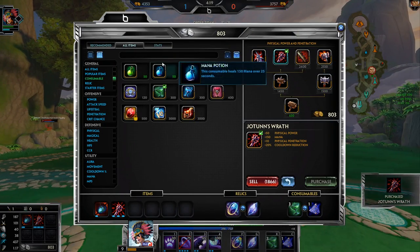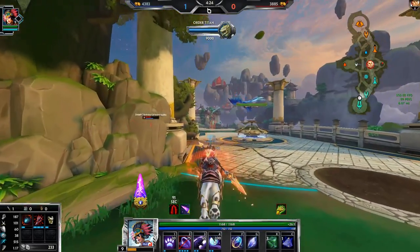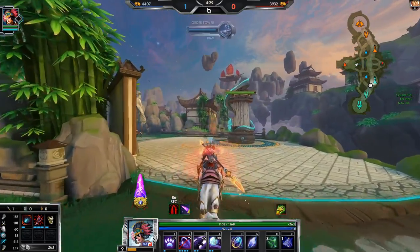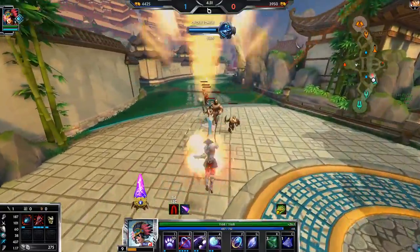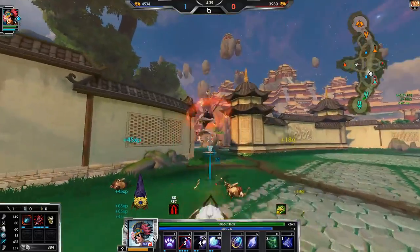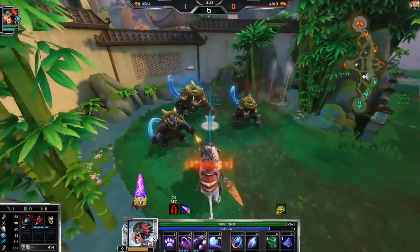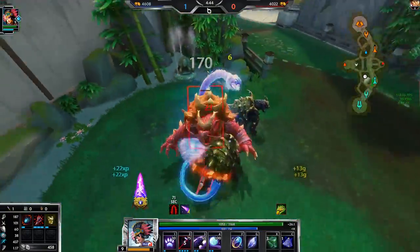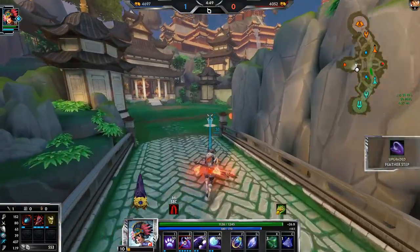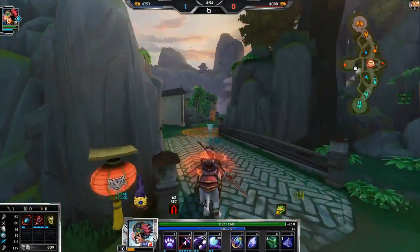We could go into Brawlers because it's Hercules, but I want Jotunn's and into Breastplate first. Against Hercules, I want as much pen as possible rather than Hydra's burst. So we're going to go Jotunn's into Breastplate into Brawlers. I could have also gone Brawlers first because Hercules has a lot of healing, but since we're ahead, I figured we can push the snowball a little bit. If I was behind, I would build Brawlers instead.